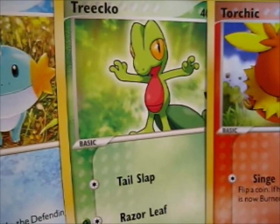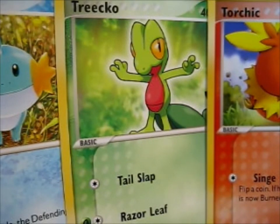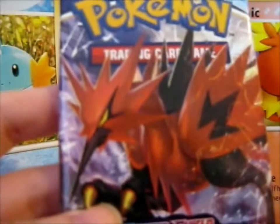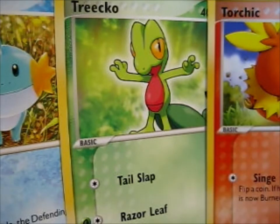So then we have — ooh — we have a Sword and Shield base for a change, and another Chilling Rain with the Galarian Zapdos on the front. That's cool. So we'll take a couple pictures now and get on to the opening. We'll open Chilling Rain first.